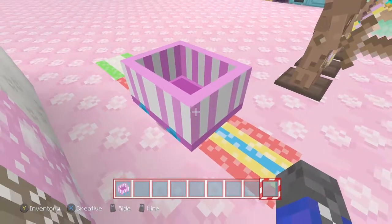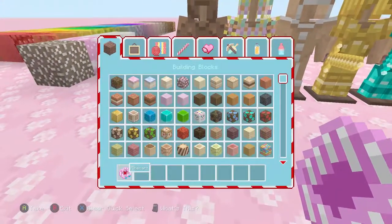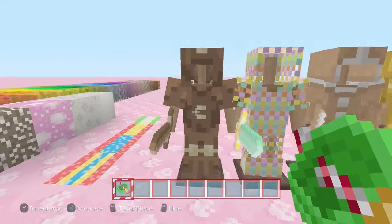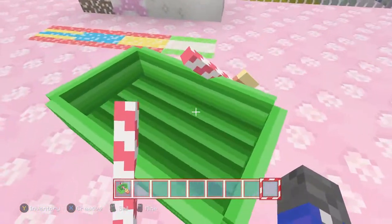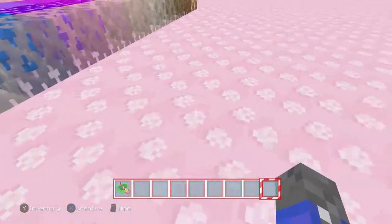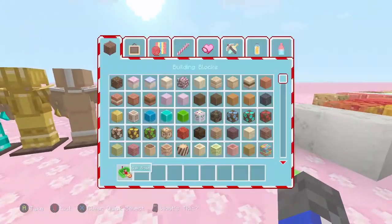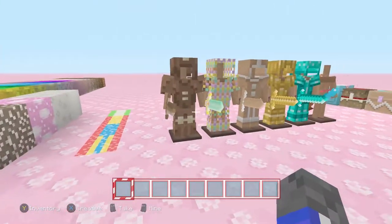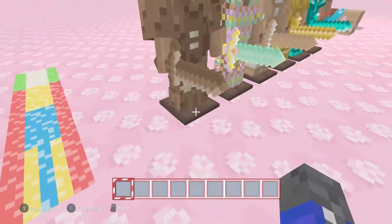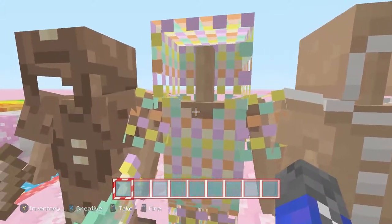Next we have the armor — actually before that, let's look at the boat too. Oh look at that, it's actually pretty cool. It's got candy cane shovels right there. It's kind of hard to use a boat when you're on land and not water. I like the inside of it too, it looks like a very shiny kind of green. Next we have the armors — leather is now a gingerbread with a chocolate gingerbread sword.